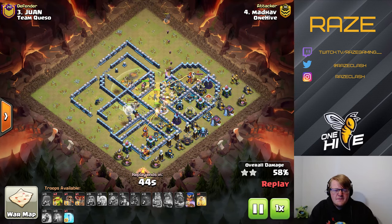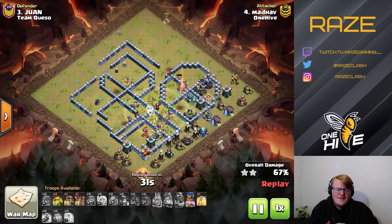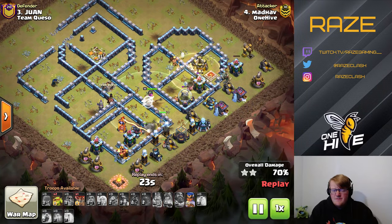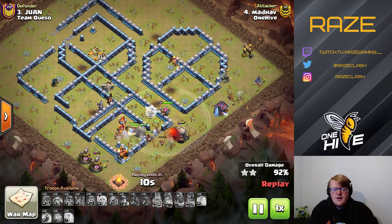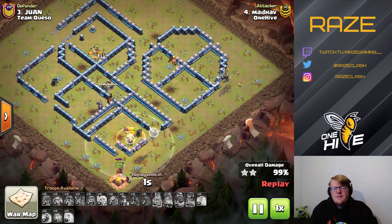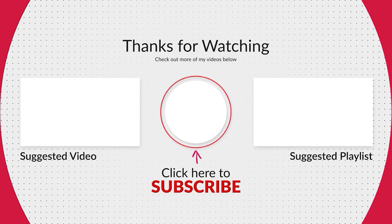As long as the royal champion cooperates, he should be good to go. The clan castle hog riders come out to help on the right side and take down the scattershot with the help of the heal spell. He's now dealing with the single inferno tower as the last major threat, but he has plenty of miners left and the royal champion ability to deal heavy damage to it. The cc hogs wrap it up and get straight to the inferno tower. That's going to be it — hope you enjoyed and learned something. I've been Raised Gaming, and I'm out.